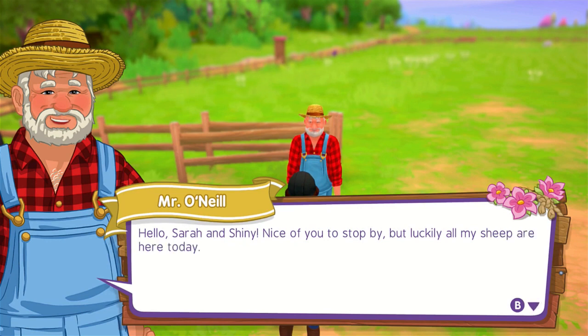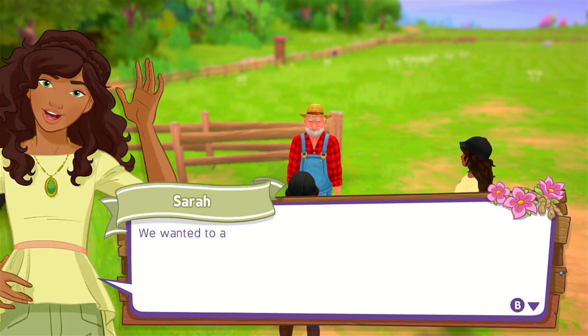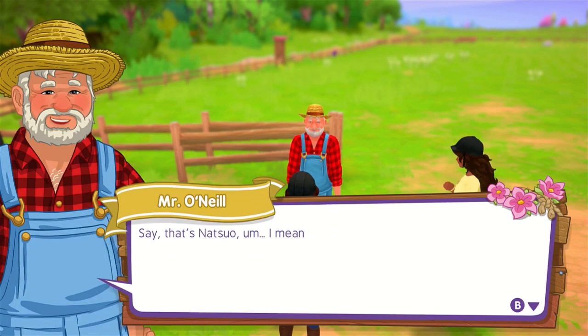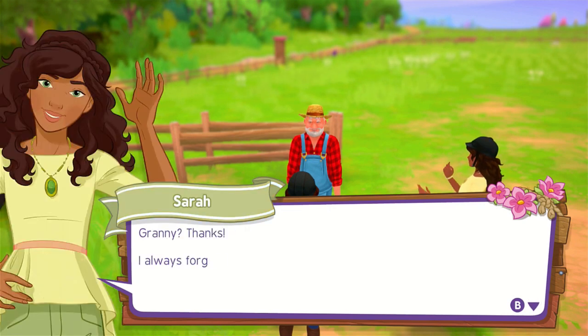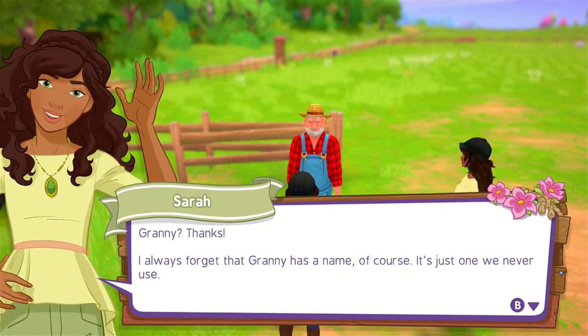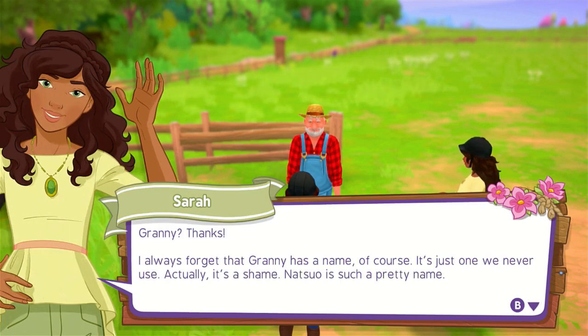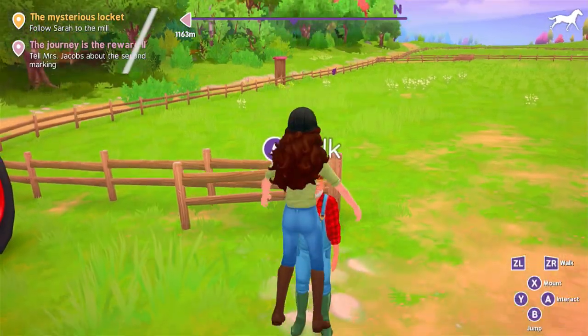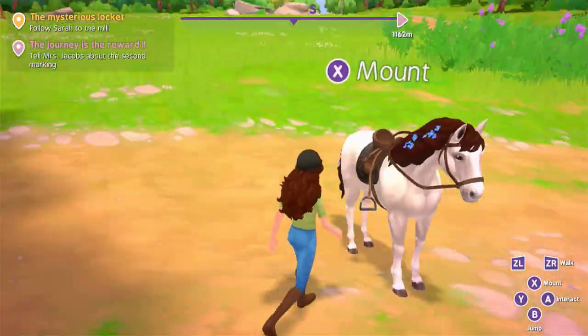Hello, Star Unshining. Nice to be able to stop by, but luckily all my sheep are here today. I wanted to ask if maybe you recognized the girl in the photo — we found a locket in the woods. Say, that's Natsuo. I mean, Granny. That photo must be ages old. Granny? Thanks. I always forget that Granny has a name, of course. It's just one we never use. Actually, it's a shame. Natsuo is such a pretty name. Come on, Shiny. I know a beautiful route to the mill.